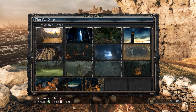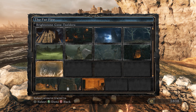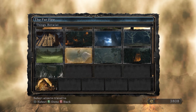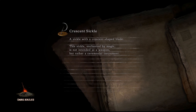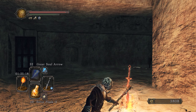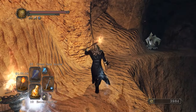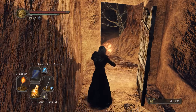We have a couple of options: we could continue the Lost Bastille — we have one boss left there, one of the great ones, so three great ones remain since we defeated the Duke's Dear Freja. We could also continue up Earthen Peak, or go to Huntsman's Copse where we have one more boss, and there's also the hole down in Majula. But first we want to go back to Brightstone Cove to check what's behind that door on top of the spider boss building.